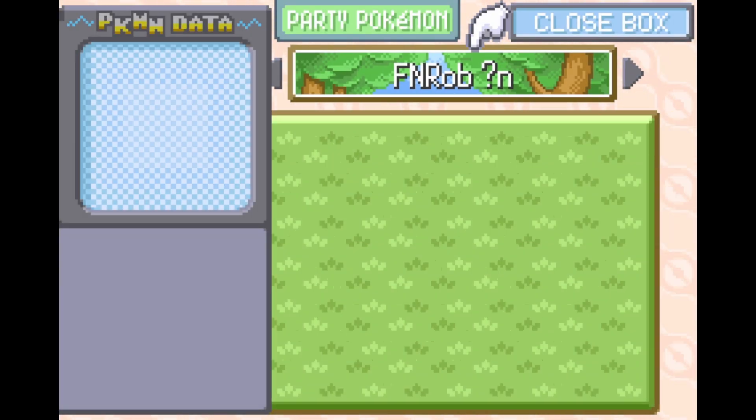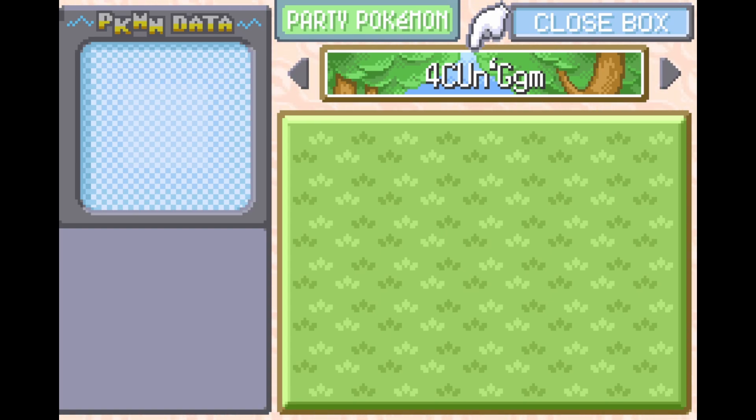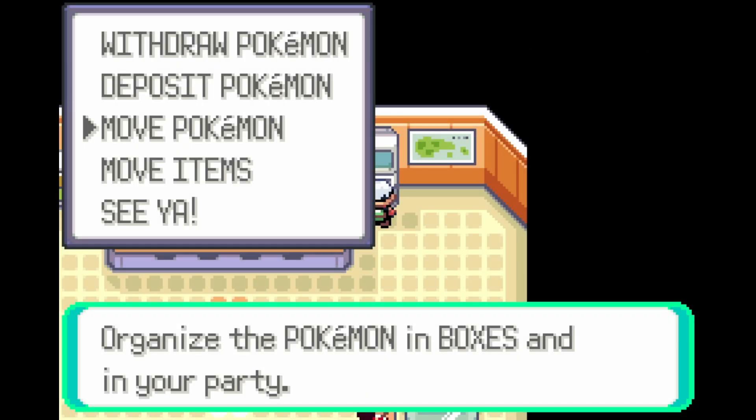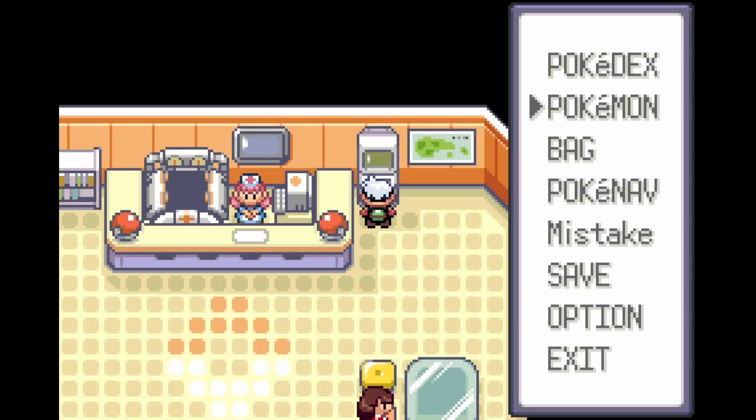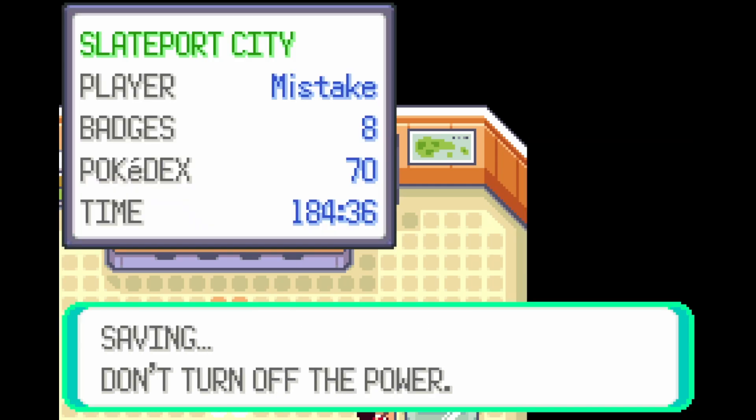Once we're done, you can see that we don't put any code into Box 14. That is on purpose, because we don't actually need anything in that box. Once you're done, you're going to save the game before hatching this egg. In case anything goes wrong, you could start from there and fix the errors in your codes.